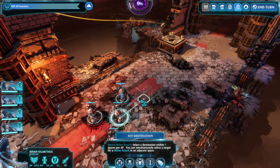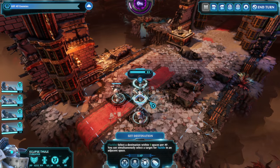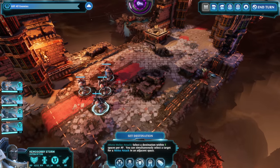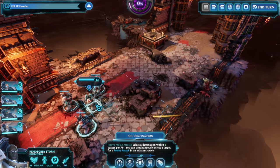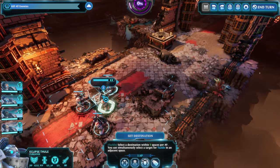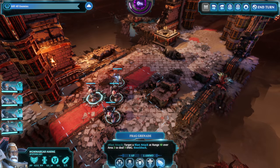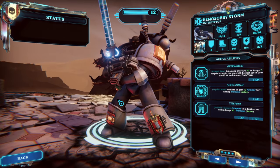Justicar we want to keep up front, Purgator as well. Interceptor can be teleporting. Purgator is more midrange. Apothecary is straight-up support. Positioning the squad, everyone takes their starting spots.